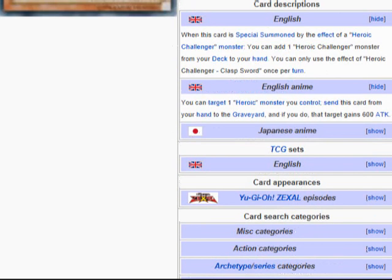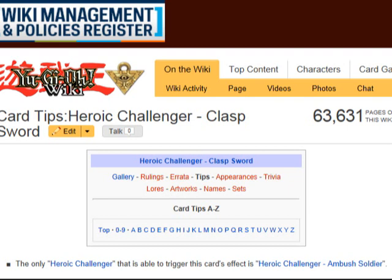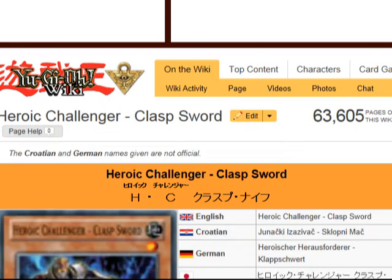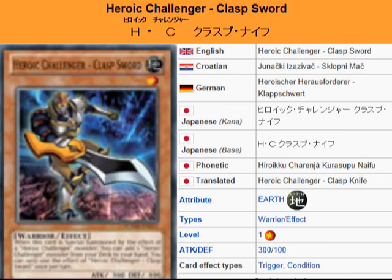Looking at tips on the Yugi Wikia, it mentions Ambush Soldier — so this card can be special summoned by Ambush Soldier's effect. I'm guessing Ambush Soldier's effect works with Level 4 or lower monsters. Since this is Level 1, it can combo with Ambush Soldier, and you'll be able to activate this card's search effect relatively easily.